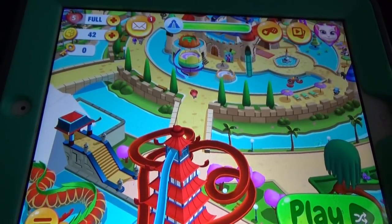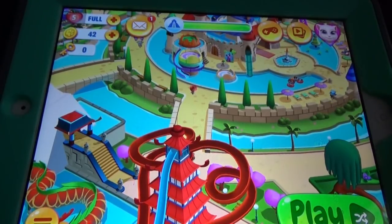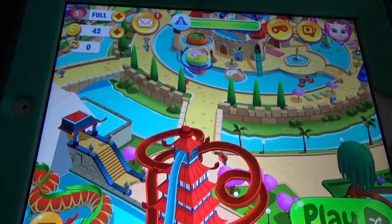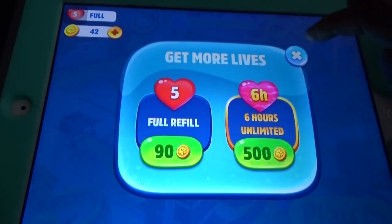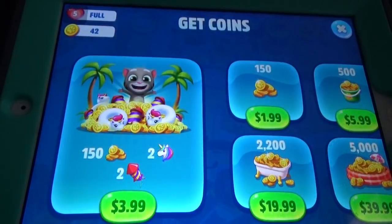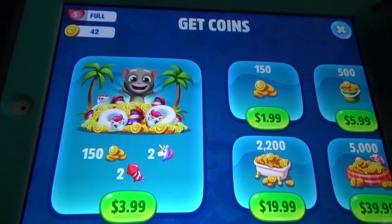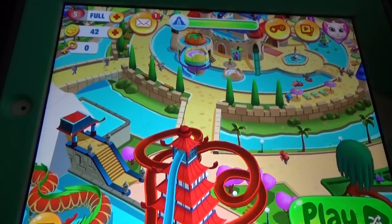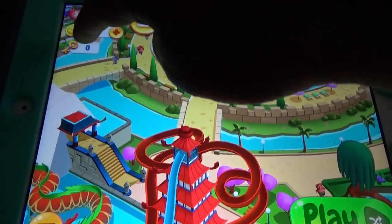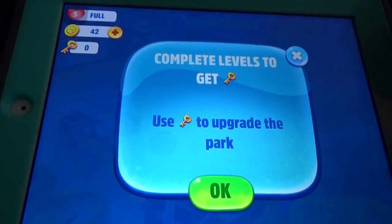We need lives, coins, and keys. For lives, we can get free lives by waiting, or we can buy lives with coins. For coins, we can buy them with real money, or collect them when the hot air balloon comes — tap on it, watch a video, and get a random gift.